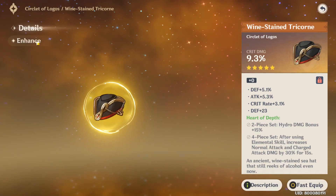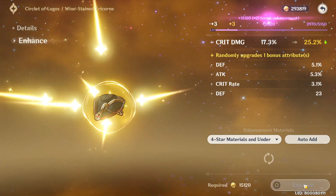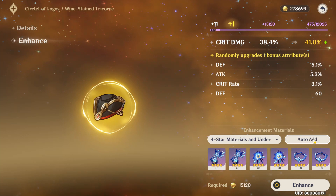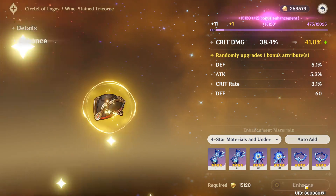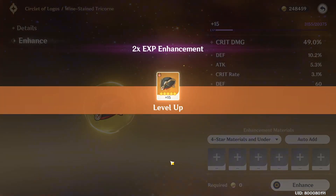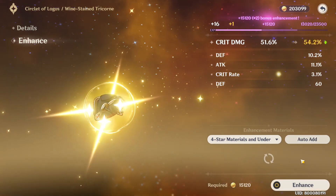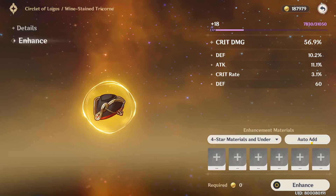Let's try this one. I got defense. Did I just get double defense? I'm already at plus 11. I think I did — defense and defense percent. Oh my god. You win some, you lose some. But the base roll was so good. It could have been such a good artifact, especially for Childe's burst — he needs crit damage.